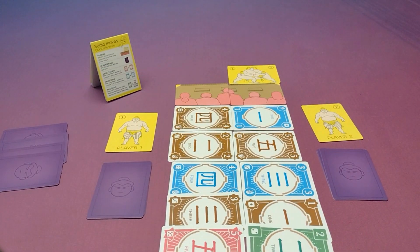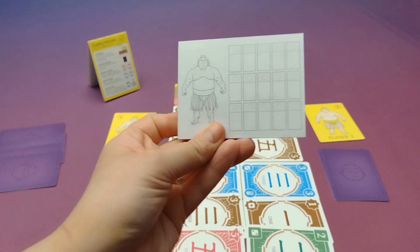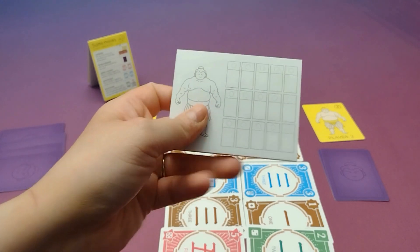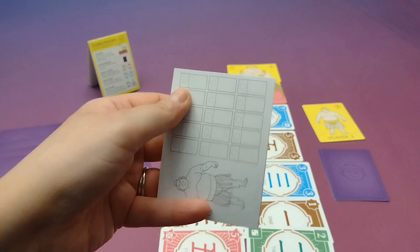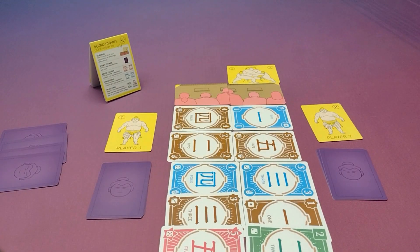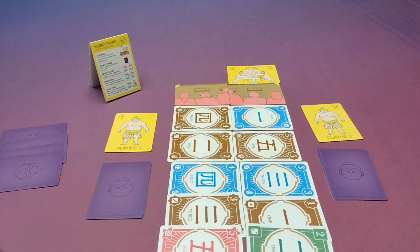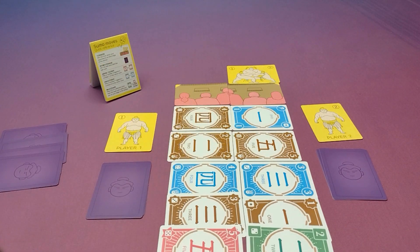So in this case, player 2 is the winner. Players can also use the tournament sheets to make their own little sumo wrestler and track whether they are winning or losing matches and what move they are winning or losing with. One round is all you need to play a full game and win, but players can also use the tournament sheets to track those. Once they've lost three rounds, they can compare their score to the tournament sheet and see how they rank.